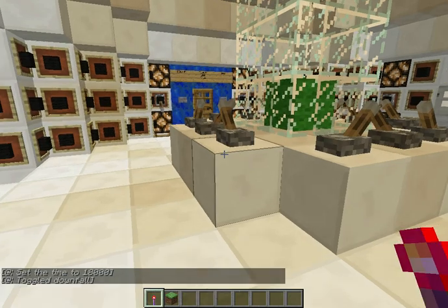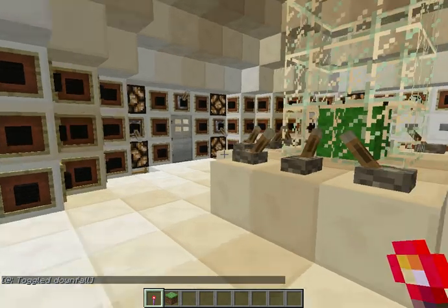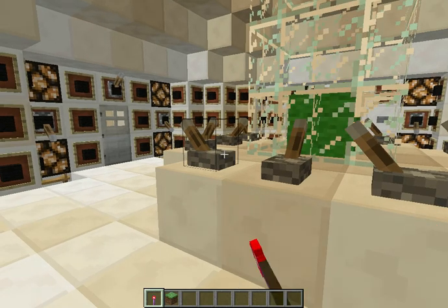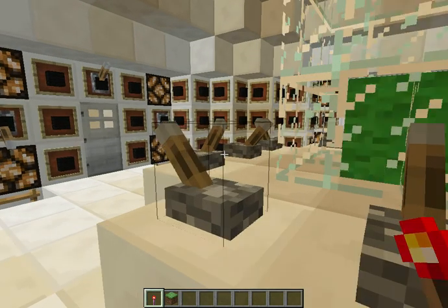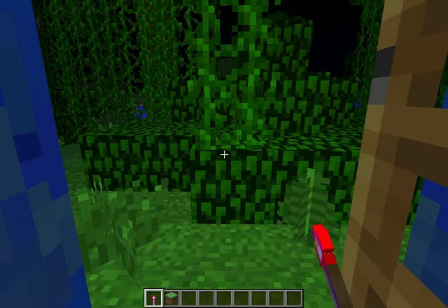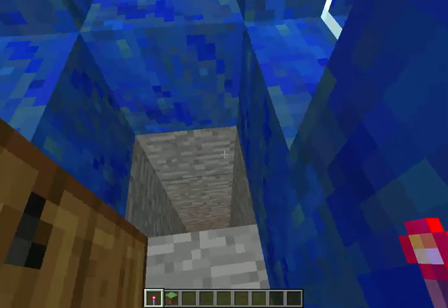Make it rain. This is done with command blocks, if you're wondering. You can actually kind of hear the rain. Time to time travel. There we go. Now it's night and it's raining.